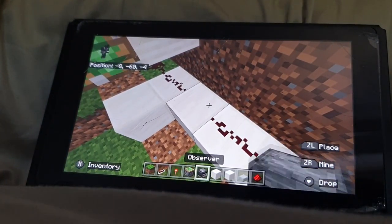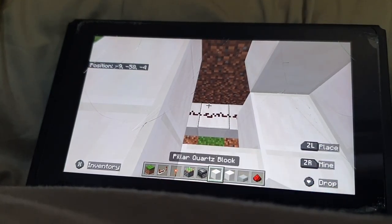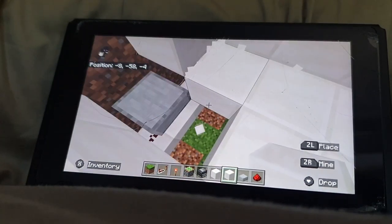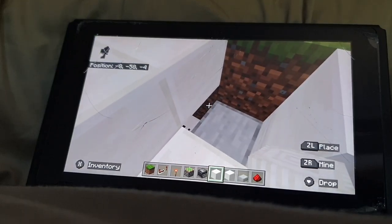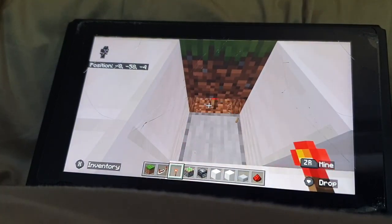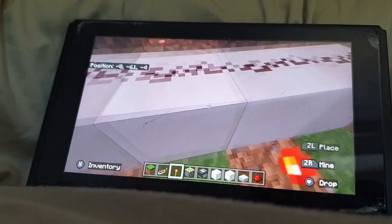If you want to test it, you can. What you have to do is like this — then you're going to tell someone to place something there. I'm going to put a block there, a block there. Then put a torch — connect it like that — and now the pistons should be activated.